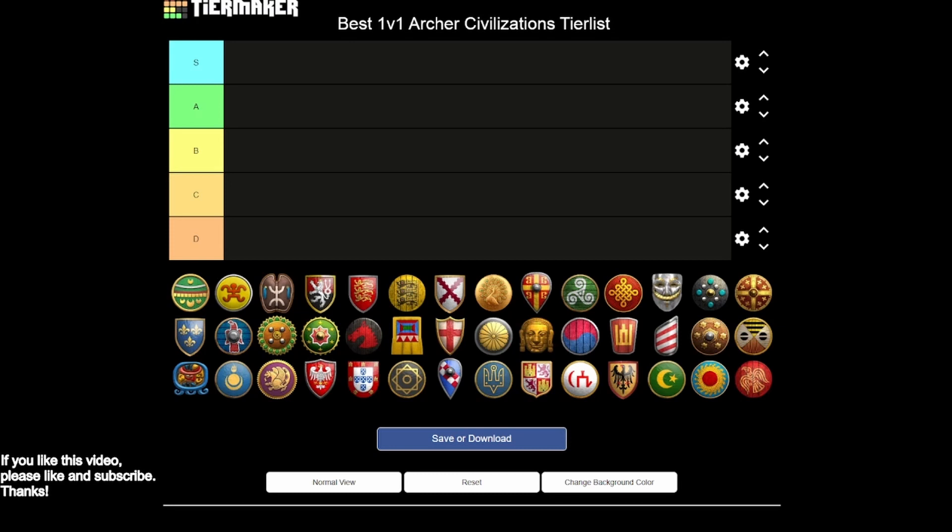We don't want to think about a civilization's end state in the post-imperial setting as what determines its tier, because not every game reaches post-imperial age — a lot of times games are decided well before that. We have to think about how a civilization's archer opening is, how the mid-game is, and whether there's a power spike in early imperial age. Fast imperial age archers on one town center is still a strategy, though the crossbow and arbalest upgrades being more expensive has made it harder.